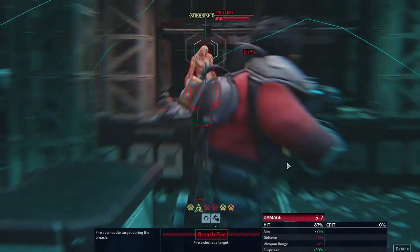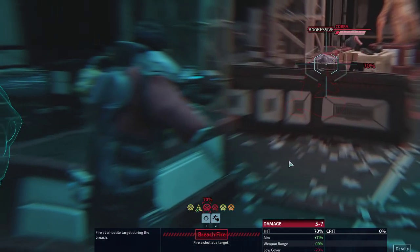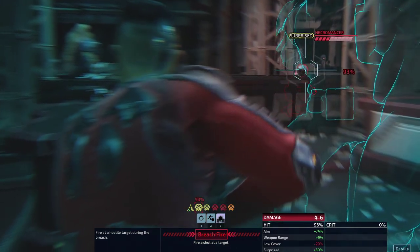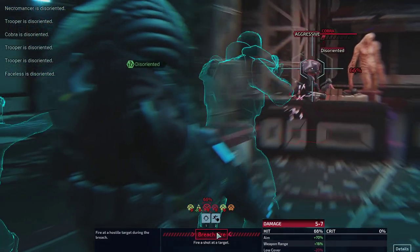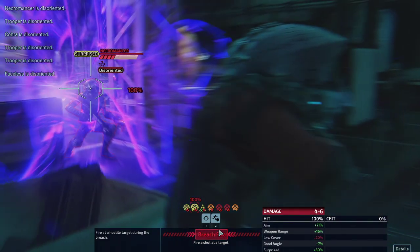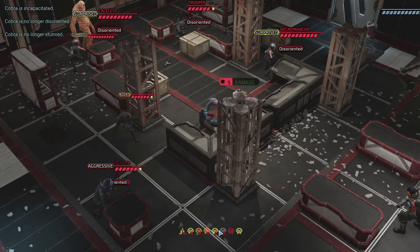We got a Necromancer — very good target. Faceless one — good target. Cobra — very good target. Trooper and another trooper and another trooper. I would say we're starting with the Cobra. Holy shit, that's a lot of damage — I love it. I like fighting the Necromancer as well. Let's hit everyone with a Dazzle — that means no summonings from the Necromancer — and we can deal with him next turn. Let's kill the Cobra. Come on — very nice. All right, we took one shot, that is still fine.